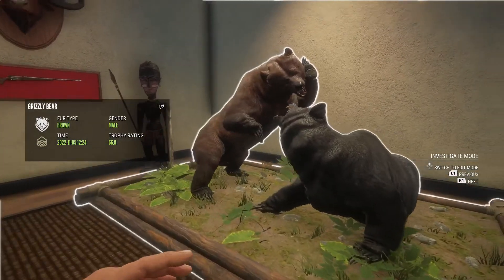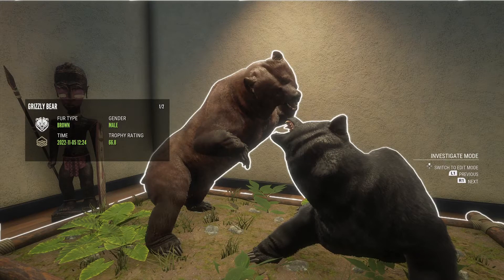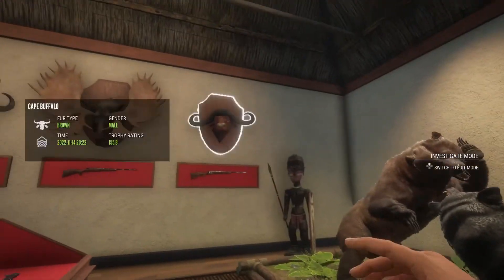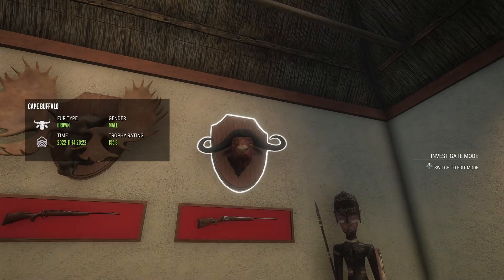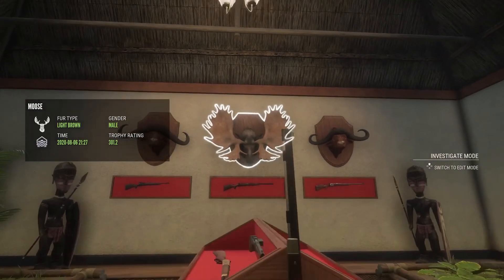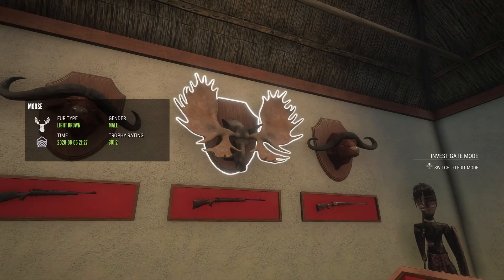Over here we have a tragedy of a sight - my troll grizzly bear. I did not actually know this brown is like a rare, so I think that is a troll super rare, but I don't 100% know. Then we have a melanistic male right here. And I think from the last stream we ended up killing this guy - a 155.8 diamond Cape buffalo. And my biggest diamond moose which is a 301.2, actually shot with the 12 gauge shotgun. This guy is one of my most favorite trophies as well.